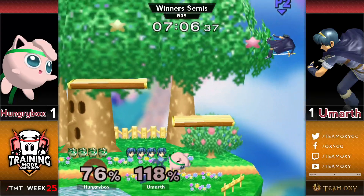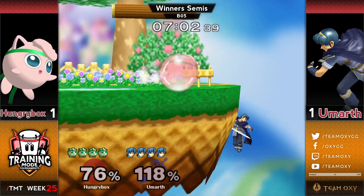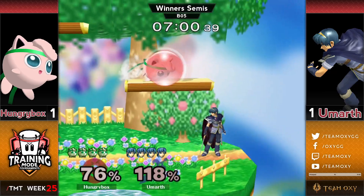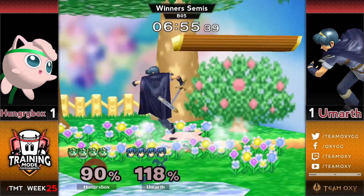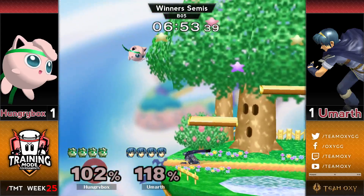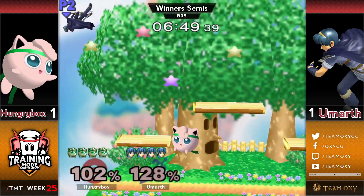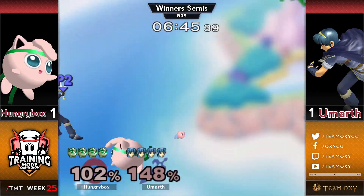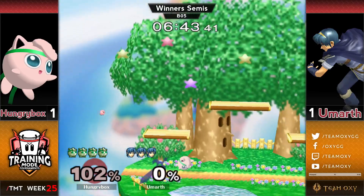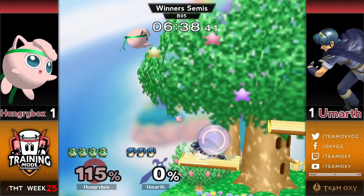It's going to be interesting to see how that goes. And if Hungrybox can land the edgeguards, it's not going to matter for him. He goes for the F-smash once again, catches HBox dropping through the platform. HBox is up to 100% — this is where you start looking for kills. If he finds a tipper it probably still kills, but Hungrybox with the patented edgeguard closes out the stock and is able to survive.